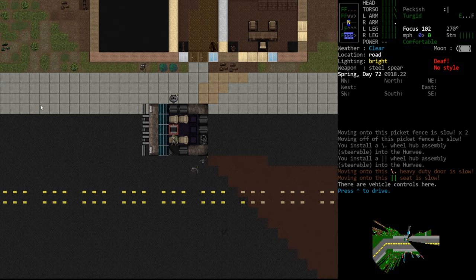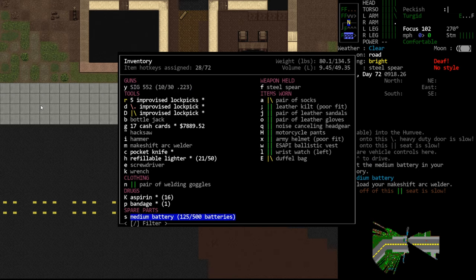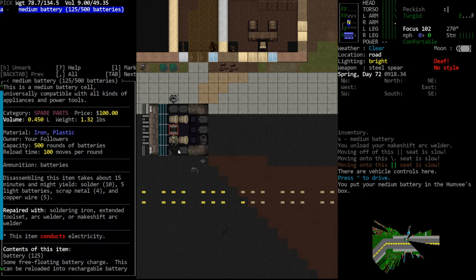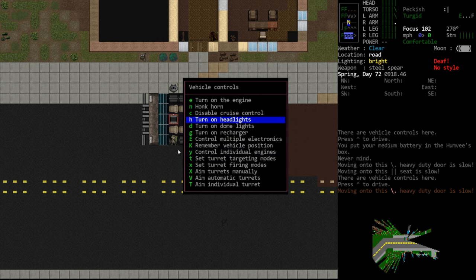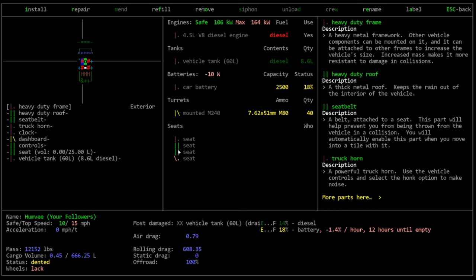To recharge a battery in a recharging station you have to install the charging station on a vehicle that has a battery with charge - this has already been done for us. We'll unload our makeshift welder so we have the battery as a singular item, then drop it onto the recharging station. Recharging stations need to be installed on a trunk or box so there's a space for them. We activate the vehicle menu using the carrot symbol from outside the vehicle and come down to 'turn on recharger.' Be aware this will eat up your vehicle battery - it's losing 10 watts.